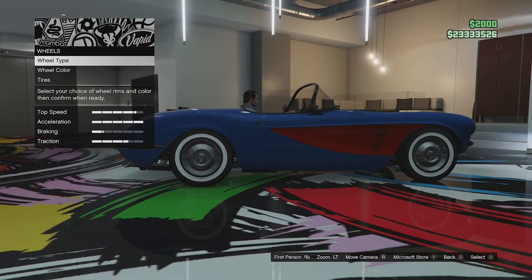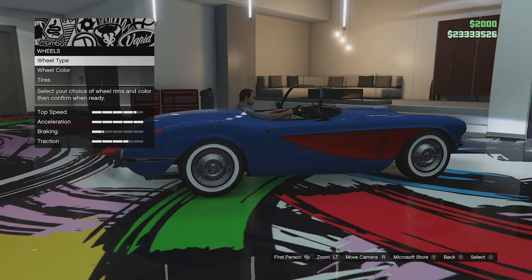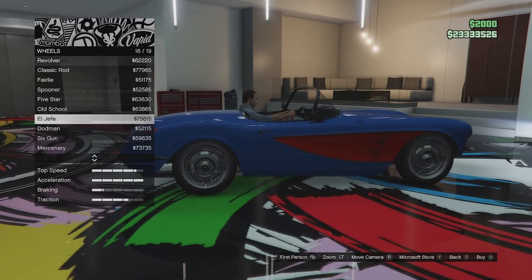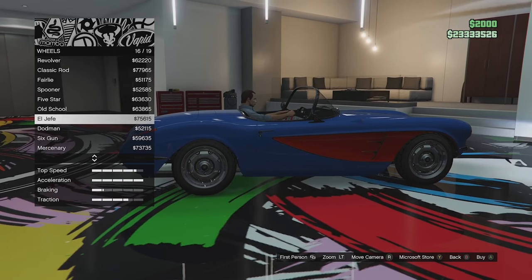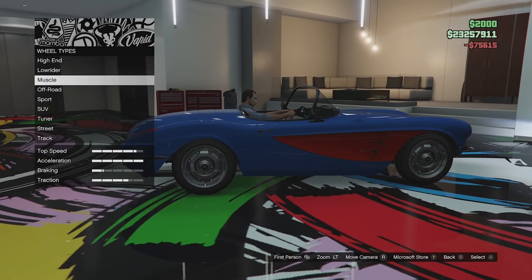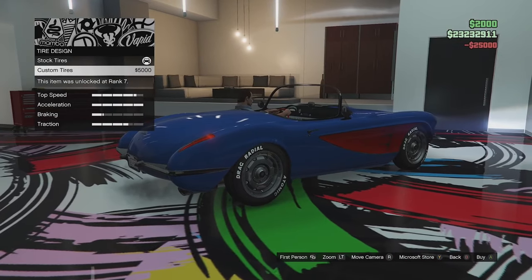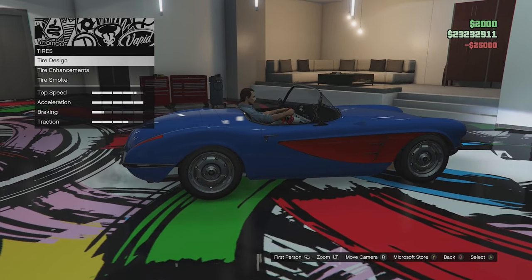Wheel options next. I do like these stock wheels — they're special to this vehicle and I don't believe any other vehicles in the game have them. But I've decided to go ahead and change the wheels. I think the El Jefe ones look pretty good in chrome, so we'll go with those. We'll put the bulletproof tyres on — these are in the muscle category so it adds tyre lettering instead of white wall tyres, but I wanted to get rid of the white wall tyres anyway.